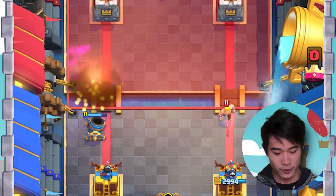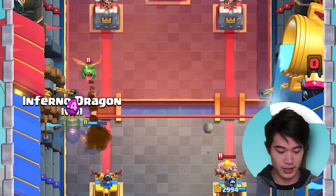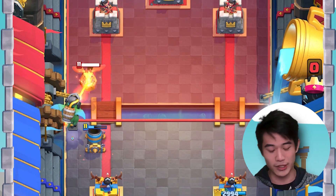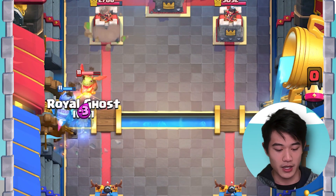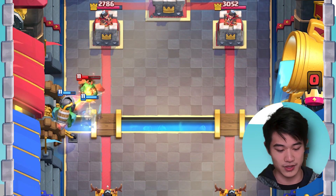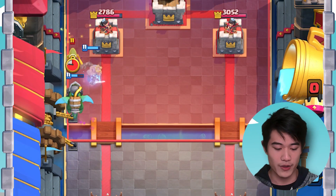Let's Fireball this out of the way. The Mortar's going to get distracted on the Barbarian, but let's go in with our Inferno Dragon as well. He doesn't have Elixir to go in with a Mega Knight or something like that. He actually spends Elixir with a Snowball as well, so we're going in even more here with our Royal Ghost.